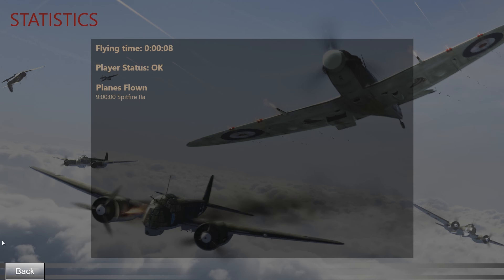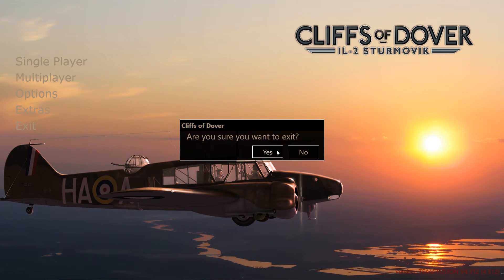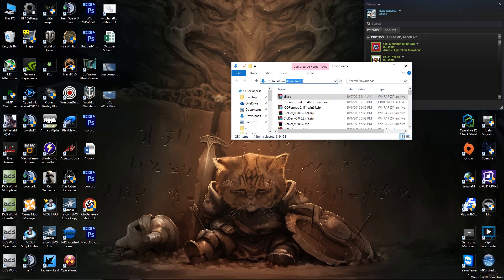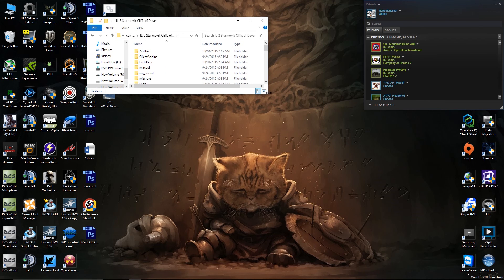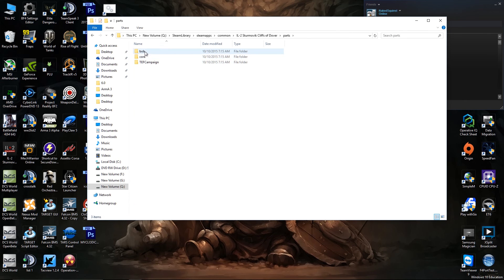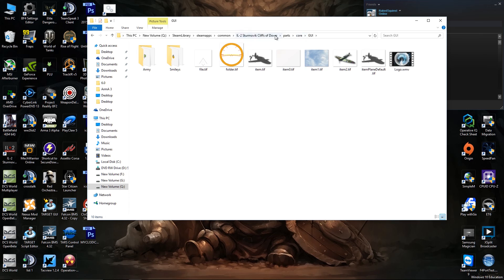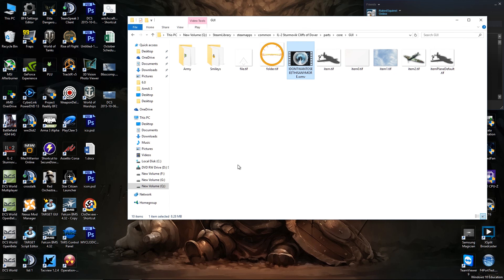One other tip I'll show you is how to get rid of that pesky intro video — this is a must. Back to the Cliffs of Dover folder. Go to parts, core, GUI, and you'll see the logo WMV. Just rename it to something like 'I don't want to see this anymore', or whatever you want. This time when we run Cliffs of Dover, we won't have that intro video.